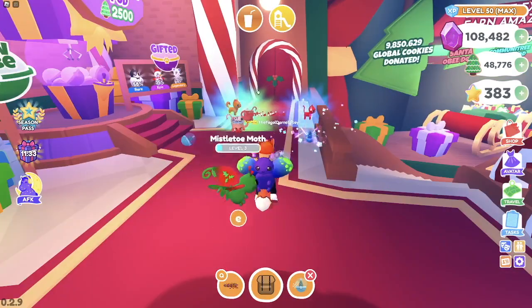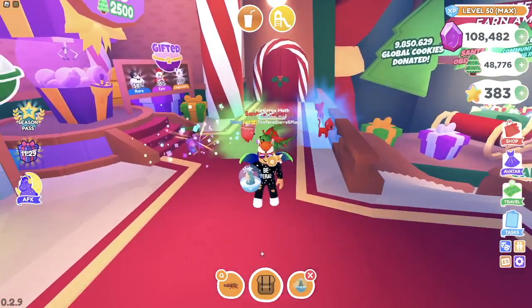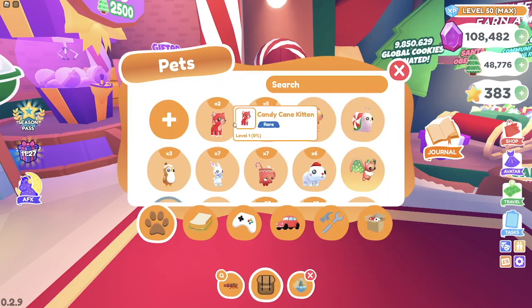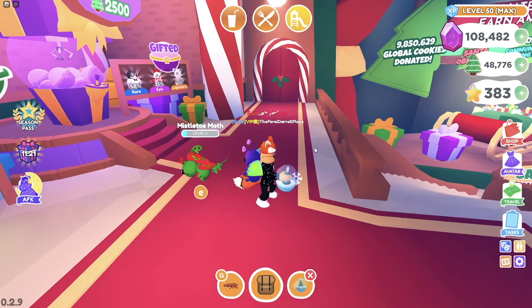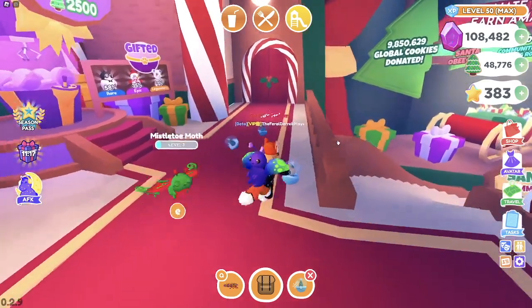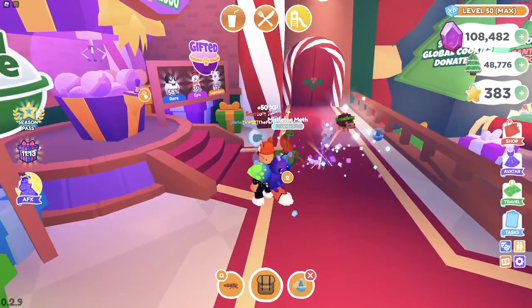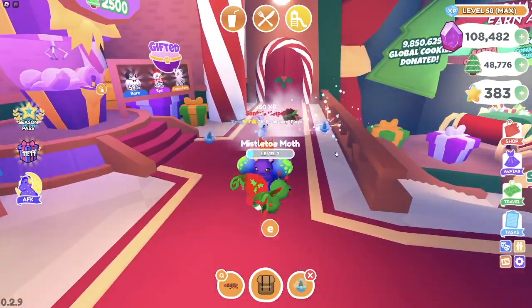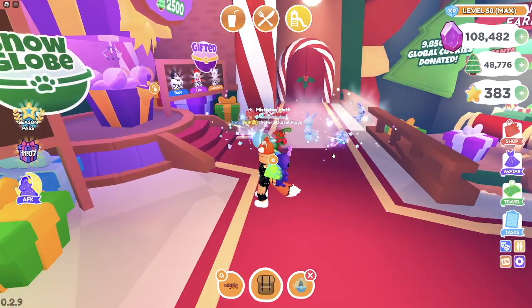That looks cute — I'm not sure what that pet is. Oh, the cat too. Have we just not got those yet? We got two — two Candy Cane Kittens, which are Rare, and one Gingerbread Pup, which is also a Rare. That's super cute. I think we have all the Commons, Uncommons, Rares, and Epics now — we're just looking for the final three pets left. We've got over half our Pet Pods to go, so it is looking pretty promising.